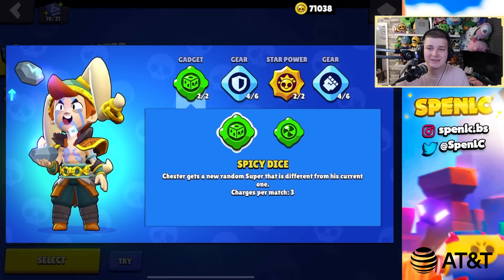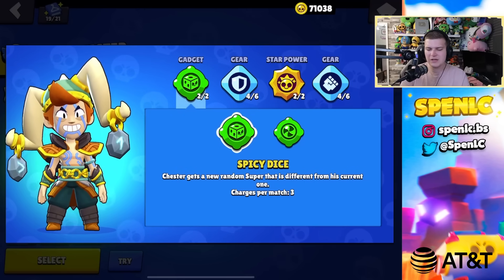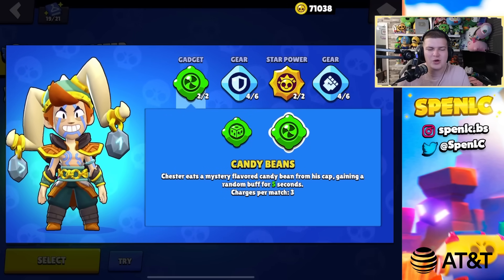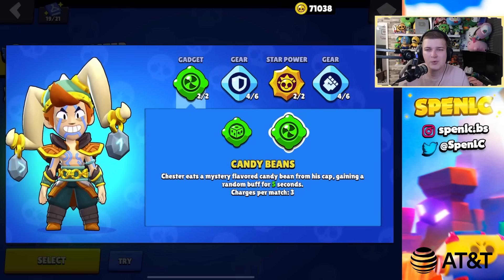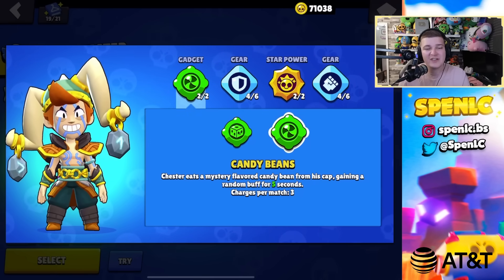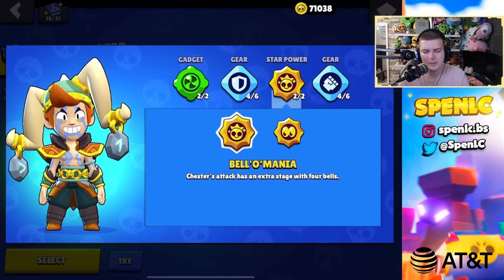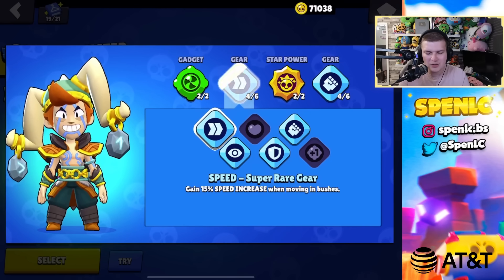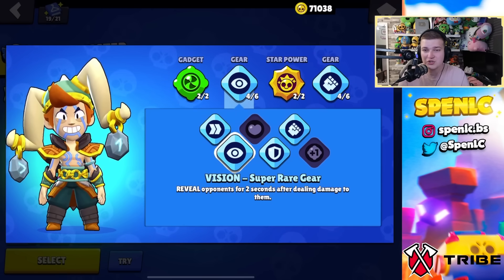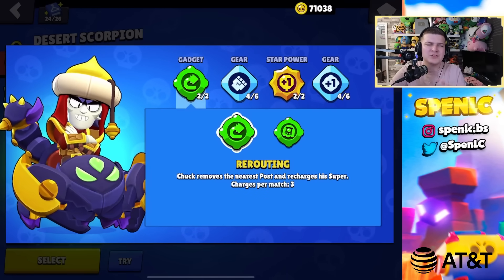Chester: a lot of people like spicy dice, especially when stuck with a bad super, but I prefer candy beans — just spamming stuff constantly and it might help in that one clutch scenario. Star power: bellmania 100% of the time. For gears, you probably play Chester on grassy maps so vision gear is underrated, but speed and damage is the standard setup.